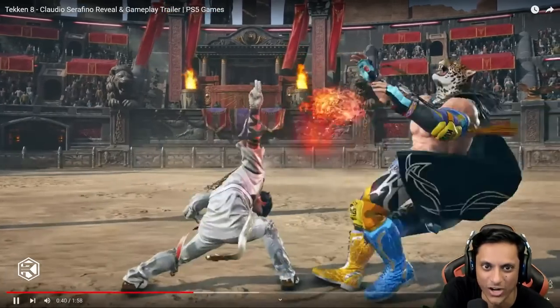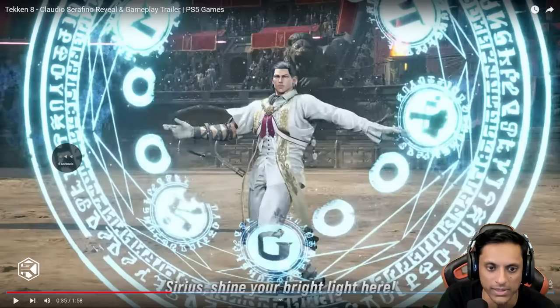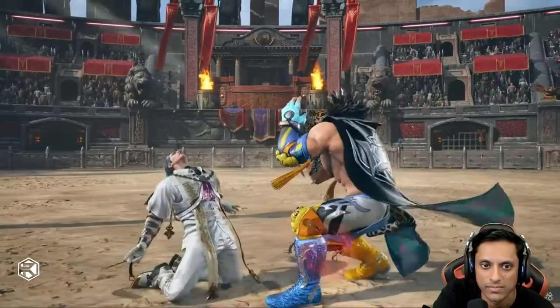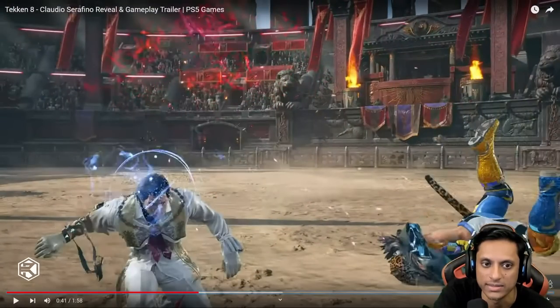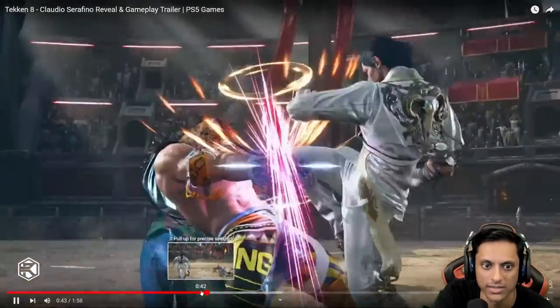I wasn't paying attention to Starburst either. Is that wild standing 1-2? 1-1? What the hell? Running 2 — look at that effect that's on it now. It does chip damage too. Wait a second — did it show the chip damage on guard? It does. It was so fast.